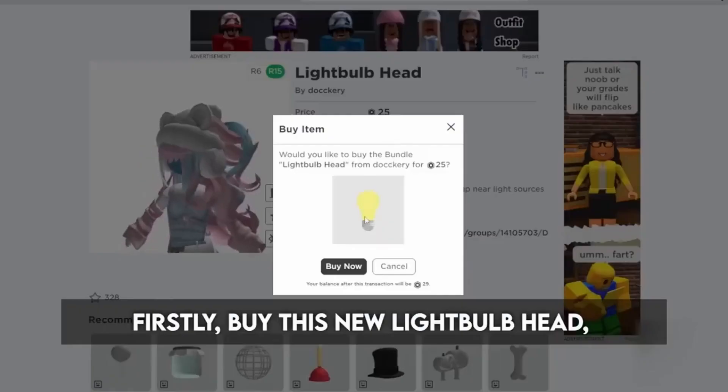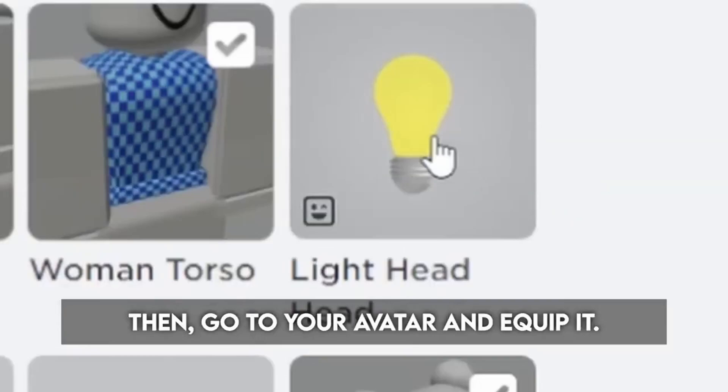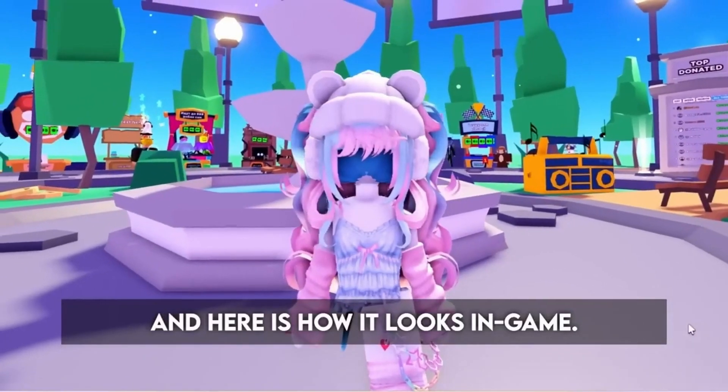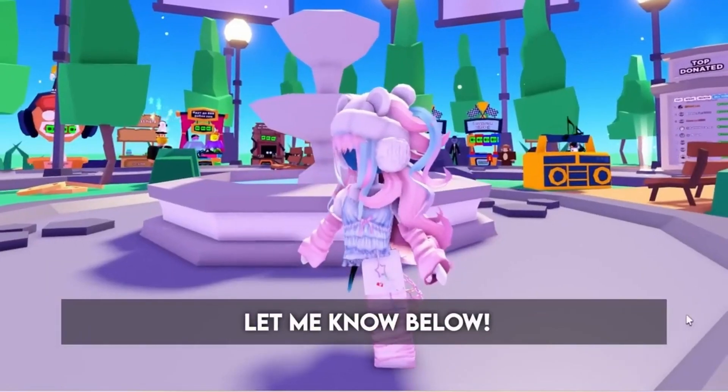First, buy this new light bulb head for 25 Robux. Then go to your avatar and equip it. If you're wondering what hair combo I have on, here it is. And here is how it looks in-game. Not bad. Would you wear this? Let me know below.